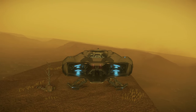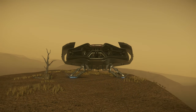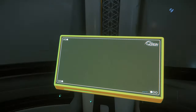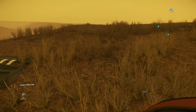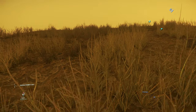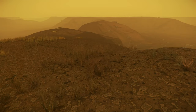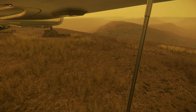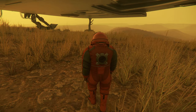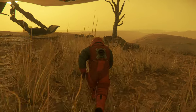Now here's the intriguing part. I like to call this hidden gem an easter egg of sorts; however, some believe it could be nothing more than a graphical error — a delightful mishap during game development. It's uncertain whether this feature will remain intact in future patches, which is why I strongly urge you to visit this enigmatic location before it potentially vanishes. By exploring this mysterious sight, you'll experience a unique aspect of the game that may soon be corrected or altered. So seize the opportunity while you can.